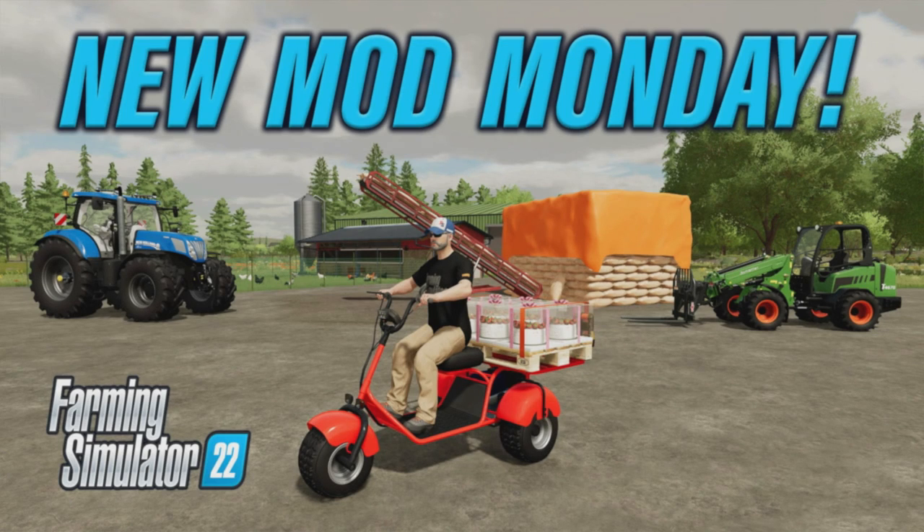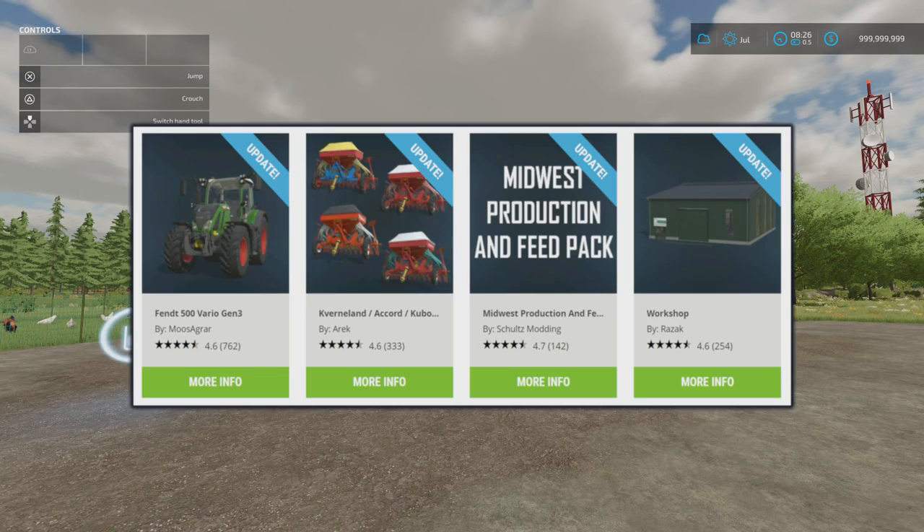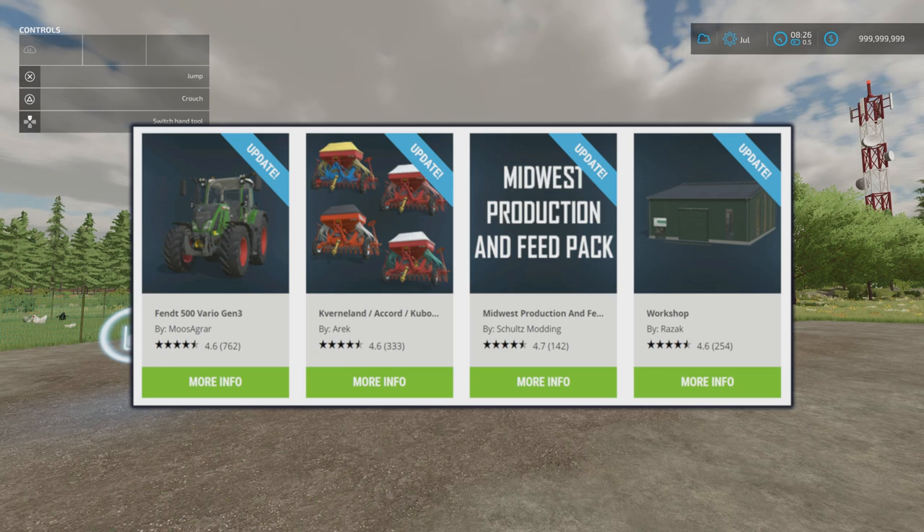Welcome to this look at new mods on Farming Simulator 22 with me, Mr. Searly P. It's the start of another week — Monday the 24th of October — and we've got new mods and some updates too. We have the Fendt 500 Vario Gen 3 by Musagra, the Cavernland Accord and Kubota Seed Pack by Arek, the Midwest Production and Feed Pack by Schultz Modding, and the Workshop by Razak — all had updates.